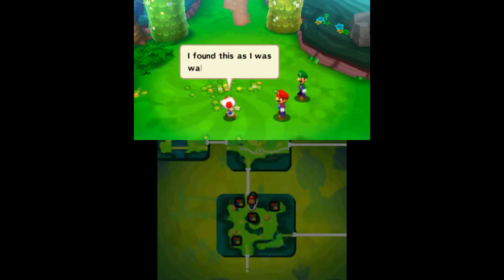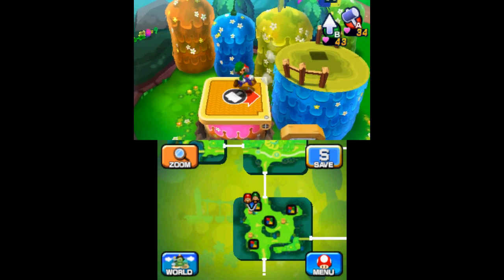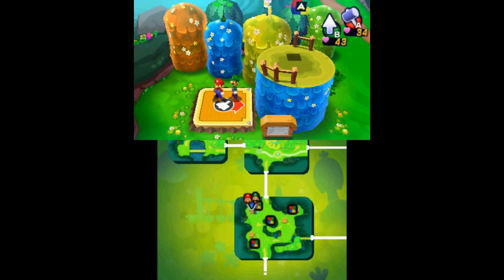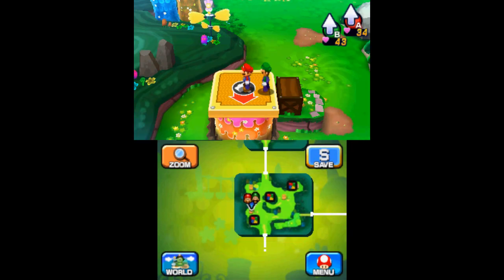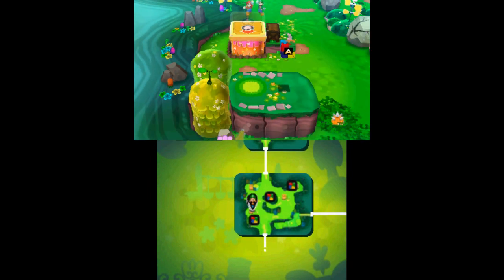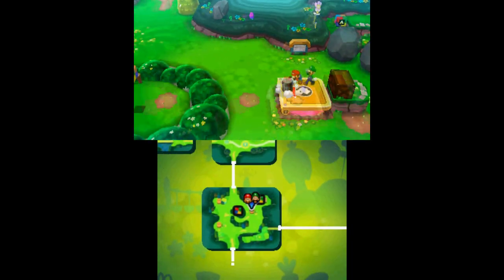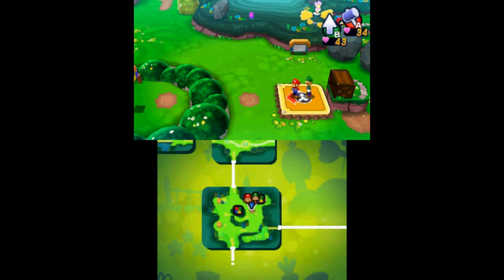It's hard to miss the first attack block piece as it's automatically given to you when you rescue the Toad. The second is directly to your left — use the springboard to reach it. Travel south from there to see the third one and hit the springboard nearby twice to get to it. The fourth attack block is in the center; use the springboard on the east side to launch yourself to it.